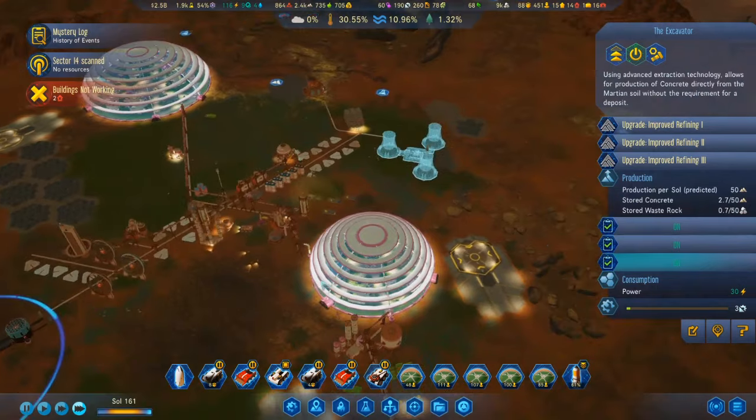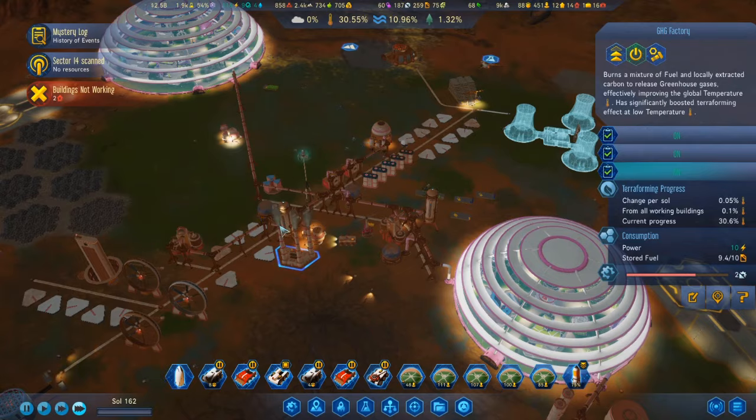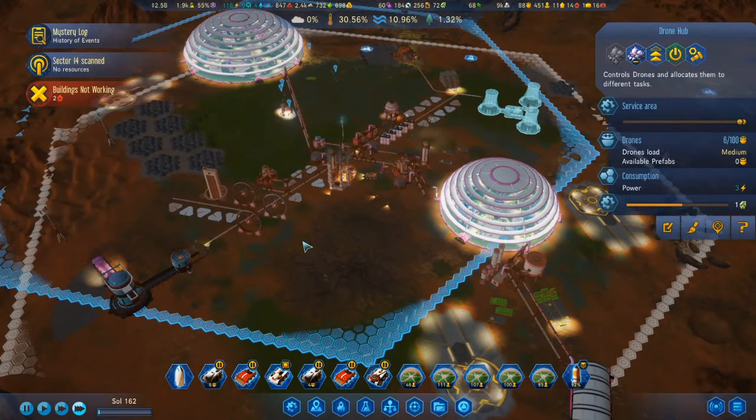Once I get this carbonate processor up and running, all the waste rock from this excavator can go right into the carbonate processor. They aren't in the right hubs right now, but that storage is there.